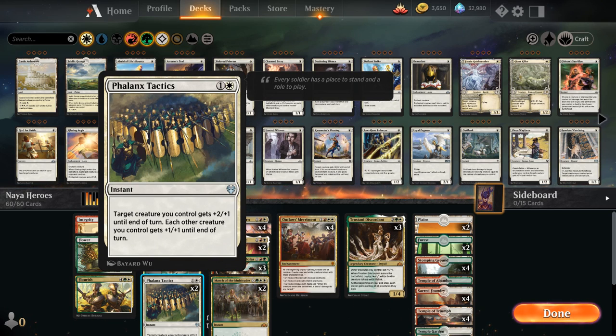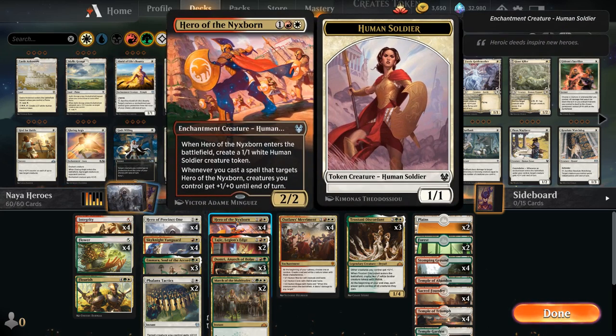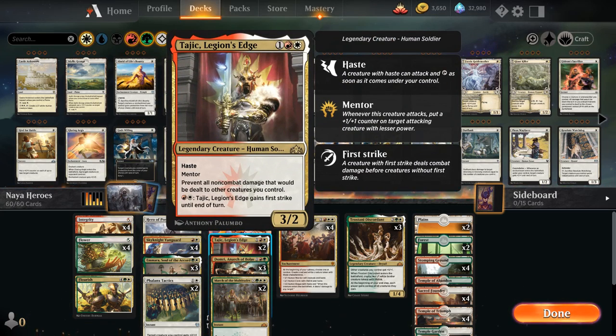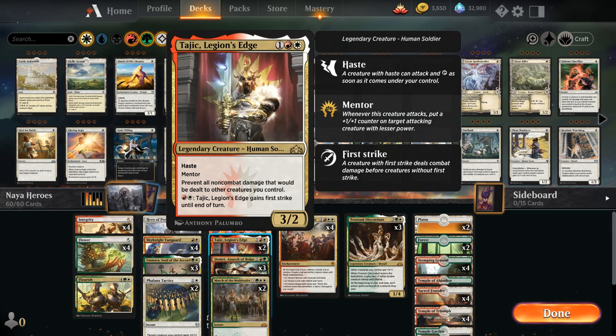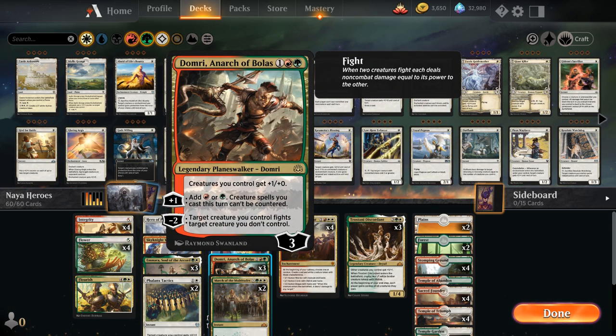We've got our 2 copies of Phalanx Tactics, which can be a nice blowout if the opponent doesn't expect it. At 3 mana we've got Hero of the Nyxborn, and two copies of Tajik, Legion's Edge — a great follow-up as a 3/2 with haste and mentor, letting us put a +1/+1 counter on a smaller attacking creature. Tajik also prevents all non-combat damage that would be dealt to other creatures we control, so if the opponent plays sweepers like Deafening Clarion, Tajik can essentially sacrifice himself to save the rest of the team. We also get to play Domri, Anarch of Bolas, which has been overperforming — a 3-mana planeswalker giving creatures we control +1/+0. The +1 adds red or green mana and makes our creature spells uncounterable, and the -2 gives us a fight ability for some removal.